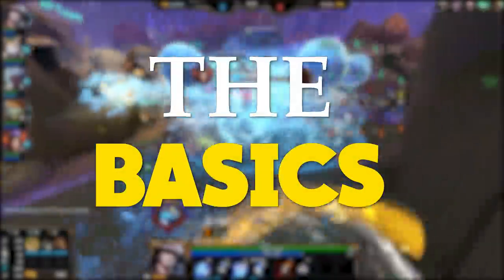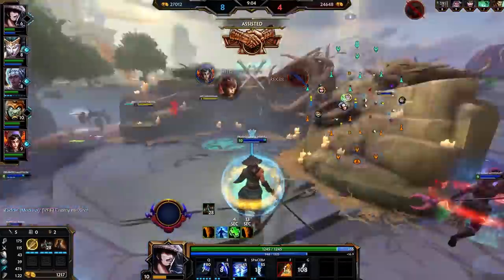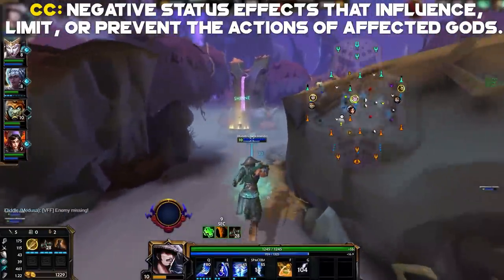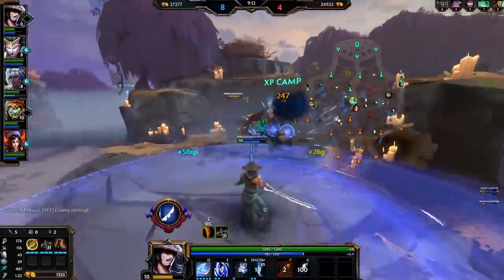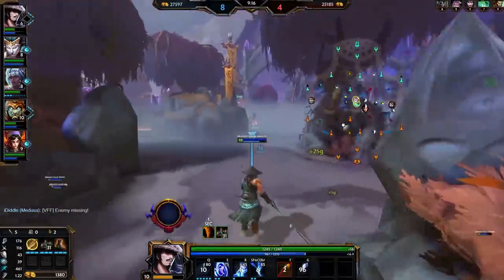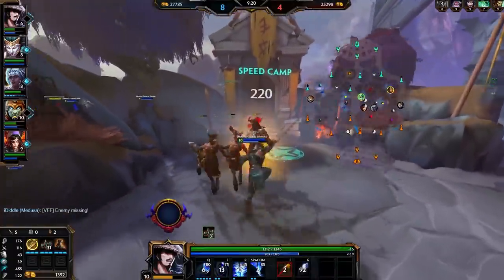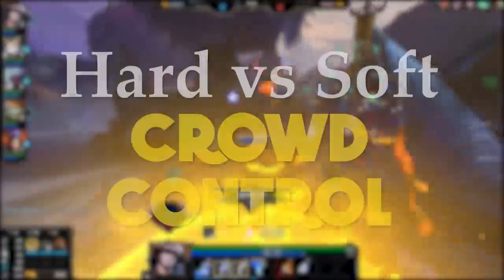So let's dive right in with the basics of CC. Crowd control in Smite is defined as negative status effects that influence, limit, or prevent the actions of affected gods and units. For me, CC is basically a way to disable enemy characters to make them easier to kill or deal with — be that disabling them entirely with a stun, or partially with a root. Both count as CC.